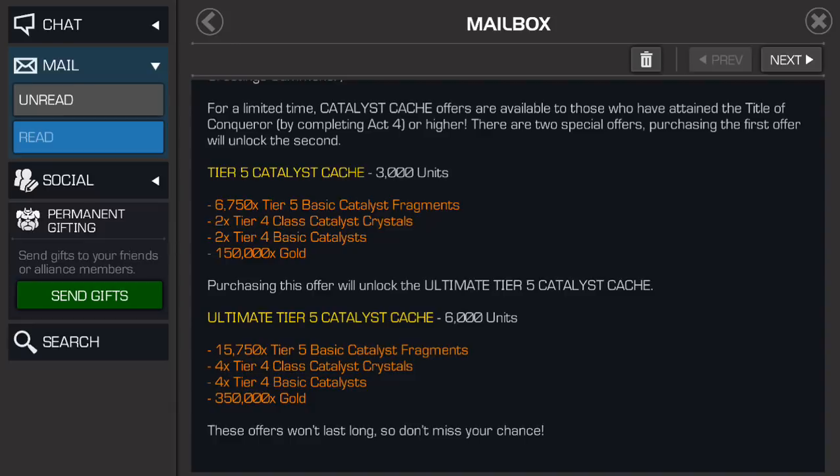Let's talk about the second tier of this offer, because you get 15,750 Tier 5 Basic — but that's only an increase in value of about 1,000-ish Tier 5 Basic per 3,000 units. For that price, you also get four Tier 4 Class Catalysts and four Tier 4 Basics, so they've only doubled those, and they've given you 50,000 more gold, but that's really no big deal. There should be a minimum of a fully formed Tier 2 Alpha thrown in with the second tier just to get it out of the dumpster fire zone of what a really terrible offer is.